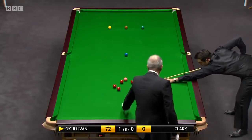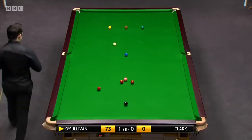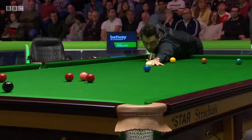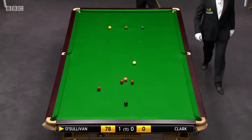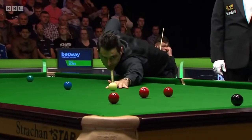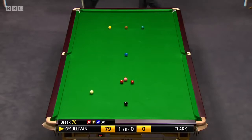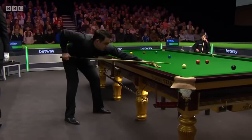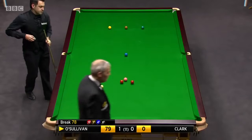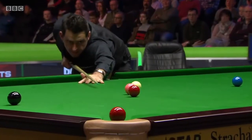Seventy-one. This is not the ideal start — he's been trying to get a foothold in this frame and get comfortable. A little bit of luck that Ronnie O'Sullivan had early in the frame didn't help. But this is what it's like when you play the top boys — make your mistake and you sit and watch. Seventy-seven. Tough school. Seventy-eight. Eighty-five. Eighty-six.